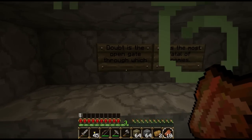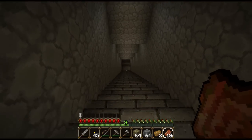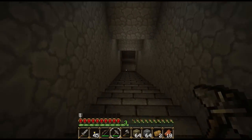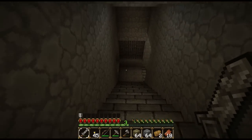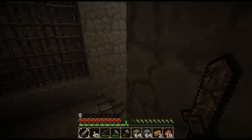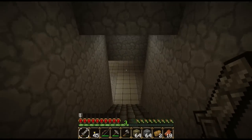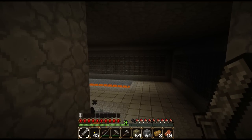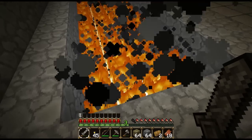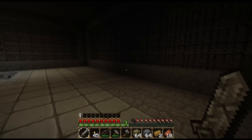Doubt is the open gate through which slips the most fatal of enemies. What is down here? Got a reasonable amount of zombie flesh and just started on bread. This doesn't look... Glowstone? No, not glowstone - netherrack. Just to harvest at some point.